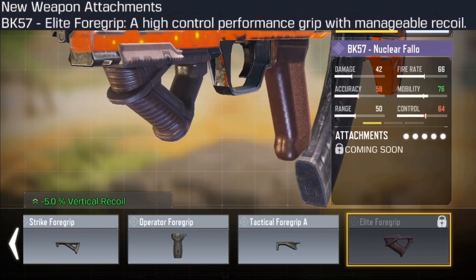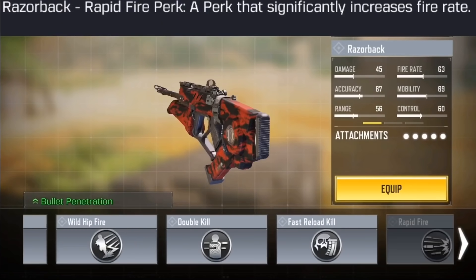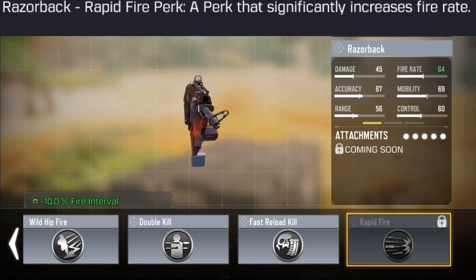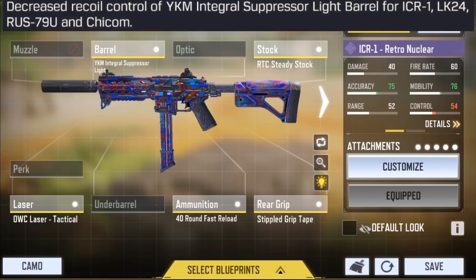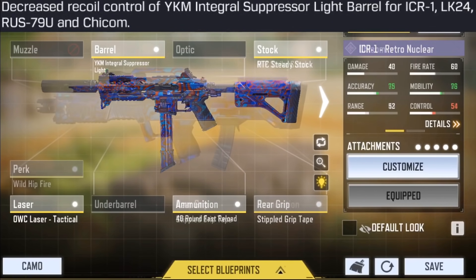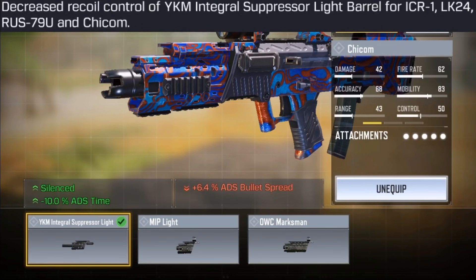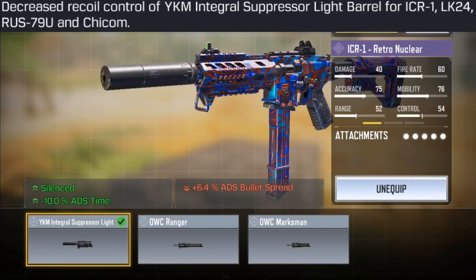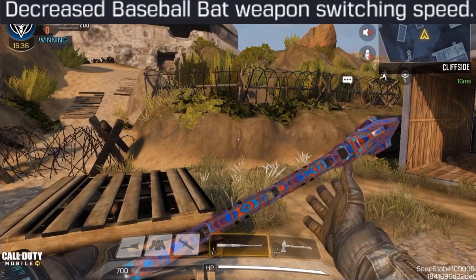Two new attachments are coming to the game through events: the first is the Elite Foregrip for the BK57, and the second is a perk for the Razorback called Rapid Fire, which should make the Razorback even better than last season. There's also a nerf for the YKM Integral Suppressor Light Barrel that decreases recoil control — this is used on both the ICR and other builds.